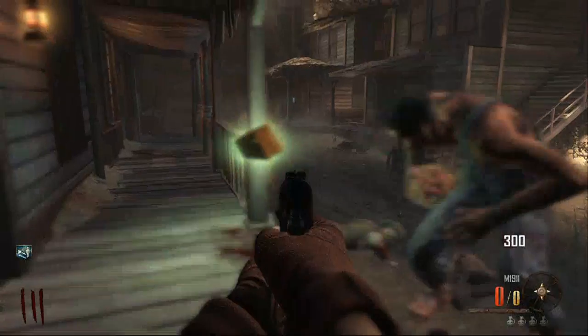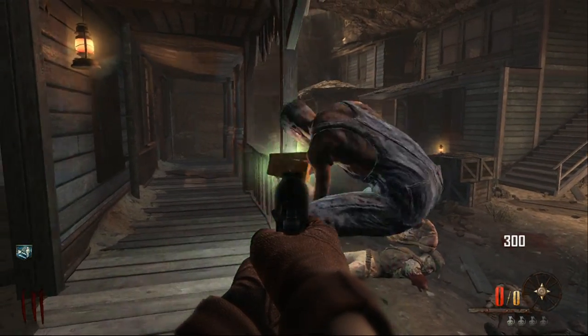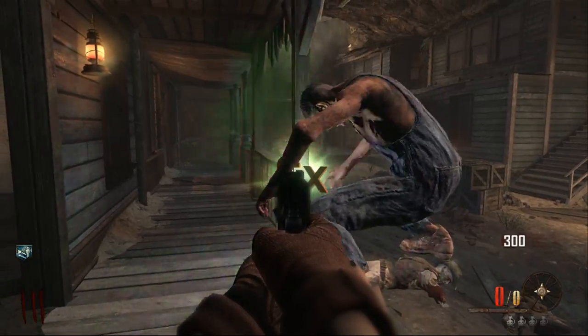You need to feed him some candy. So I'm giving him the candy now. Once you give him the candy, he's going to go and do his thing next to the max ammo — and there we go, he's changed it into an x2.